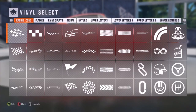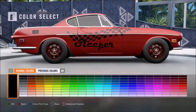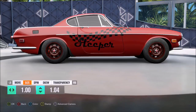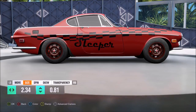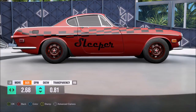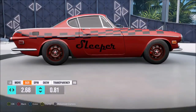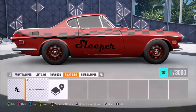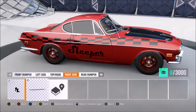Before we finish off with the side I added a racing stripe just to make it look even sportier — everything in black, just black and red rims, the hood, the stripes. That looks fine. I like it. Now all we've got left to do is the other side and I'll see you after that.